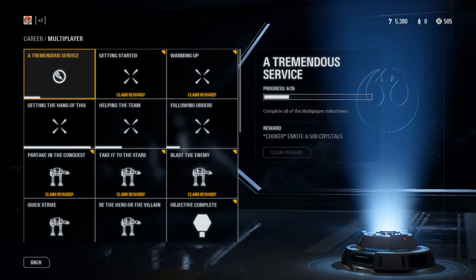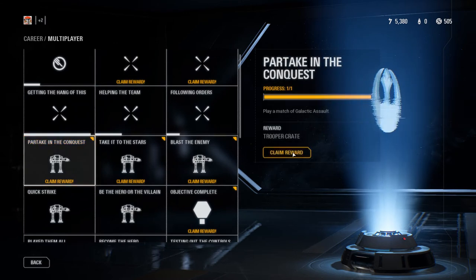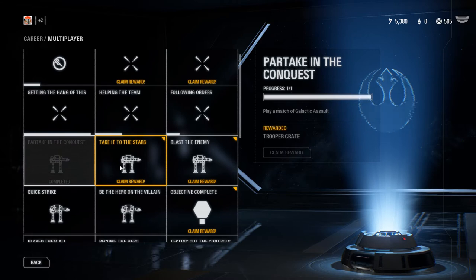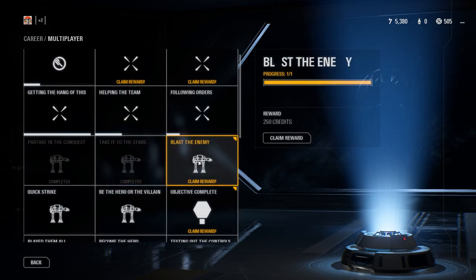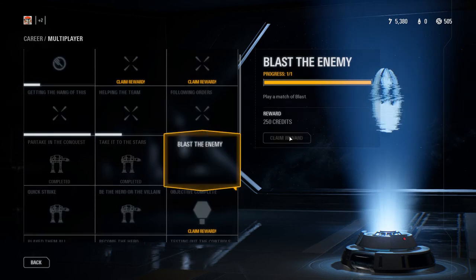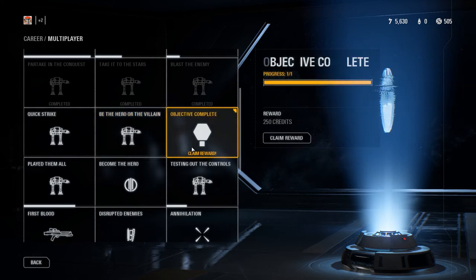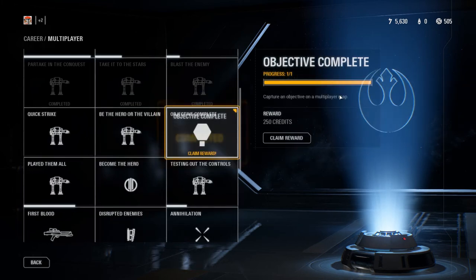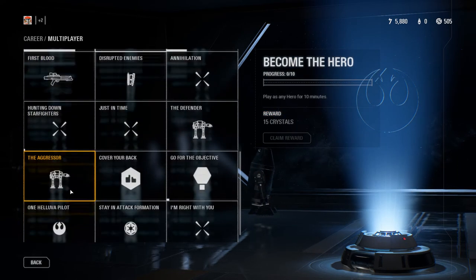Looking at multiplayer milestones — completing all multiplayer milestones gets you the Choker emote and 500 crystals. For example, 'Partake in Conquest' gives a trooper crate reward — I just did this and got one. 'Take It to the Stars' gives a starfighter crate just for playing a match of starfighter assault. Play a match of Blast, Strike, or be a hero or villain, capture an objective on a multiplayer map — all of these give you free crates or free credits.